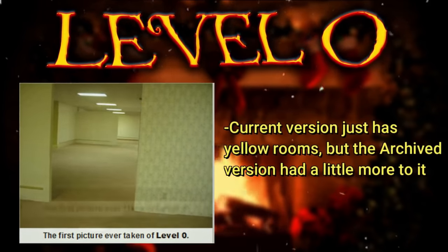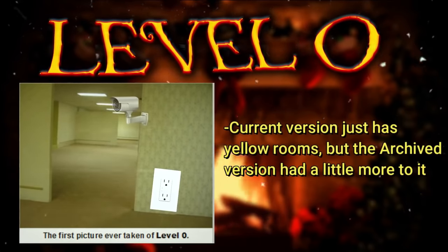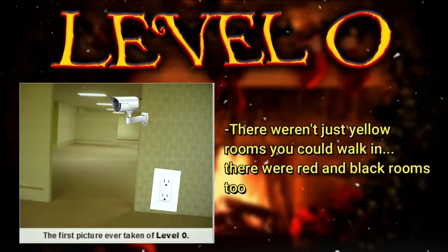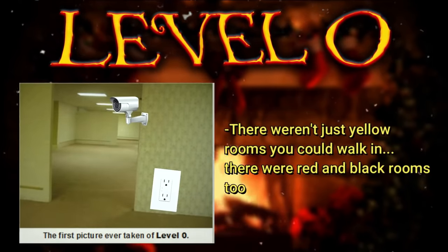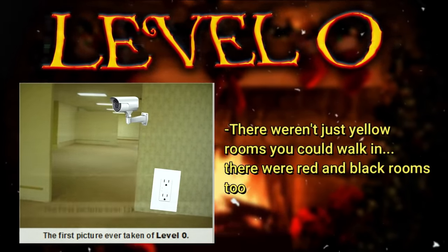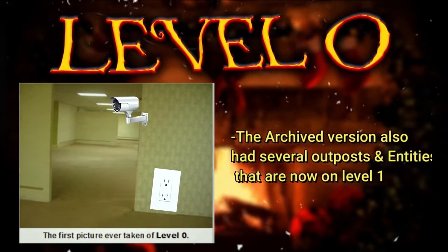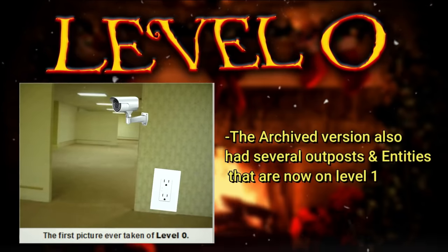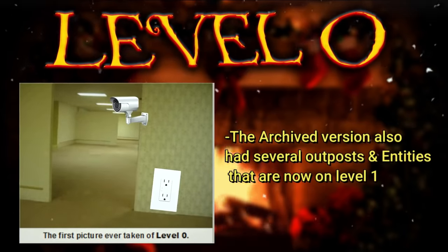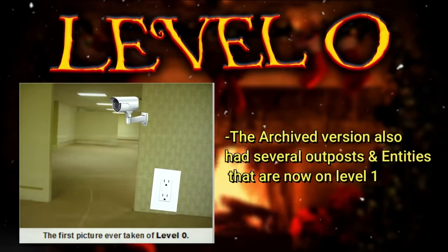But in the archived version, there was a little bit more to it — like there were electrical outlets on the wall and surveillance cameras on the ceiling. Instead of only being yellow walls, there were occasional red rooms and occasional pitch black hallways. They still had the flickering lights, the moist carpet, and the mostly yellow walls. The archived version also had several outposts and entities that are not in the official version, because level 0 now has no entities and no outposts — those outposts and entities have been moved to level 1, which I think makes it creepier.